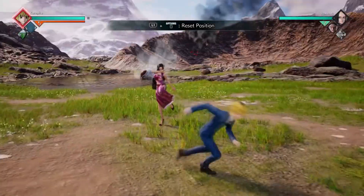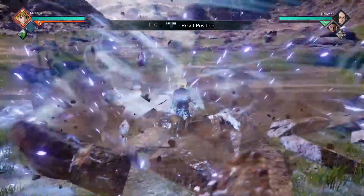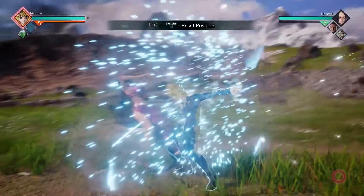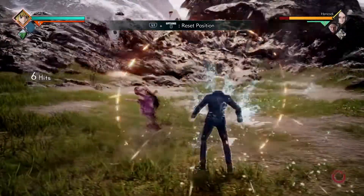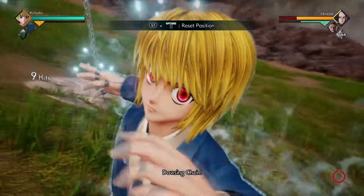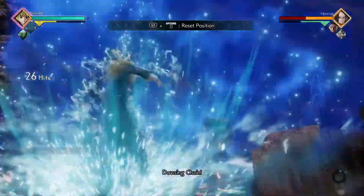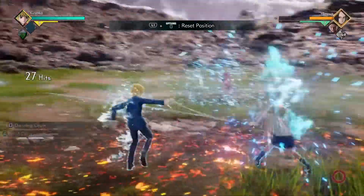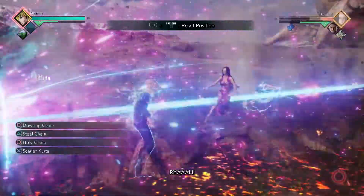So guys, let me show you the combo real fast. You do have to be in Awakening for this to work fully 100%. So let's say you break their guard — what you're gonna do is hit them five times, hold heavy, heavy three times, then call in Piccolo and use your thing simultaneously. That is the hardest part of this whole combo.